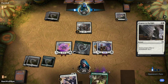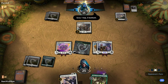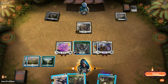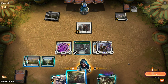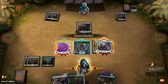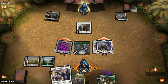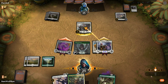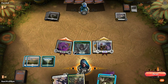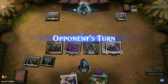The opponent gets rid of the Vine Mare but we can get it back, and if we hit another land we can also play it out next turn. We'll attack with both, play out the Satyr, and look to get some card draw going. The opponent blocks here — first strike means we win that combat.